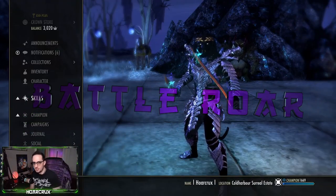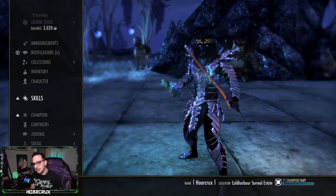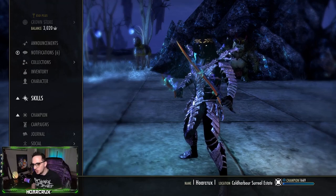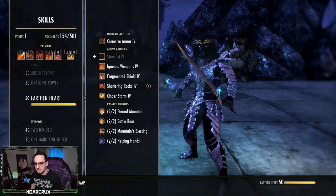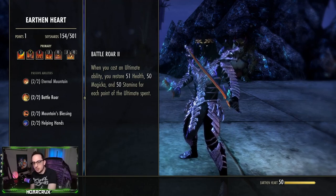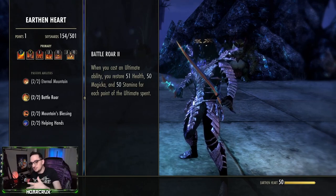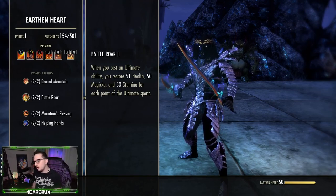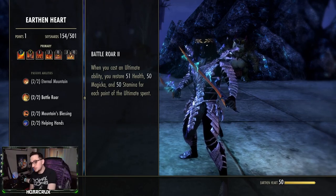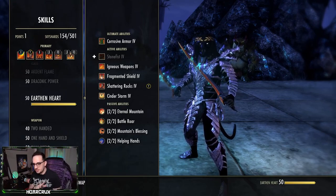The best tip for last: abusing the Battle Roar passive. Unlike other classes in ESO, the Dragonknight is the only class with a way to regain resources beyond magicka or stamina recovery. Whenever you cast an ultimate ability, you restore 51 health, 50 magicka, and 50 stamina per ultimate point consumed. For example, if your Dawnbreaker costs 125 and you have 250 ultimate stored, you're getting significant resources back from that entire 250 ultimate spent — this is going to bring cost reduction full circle.